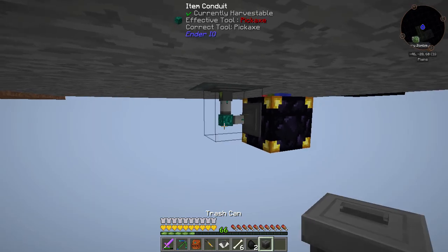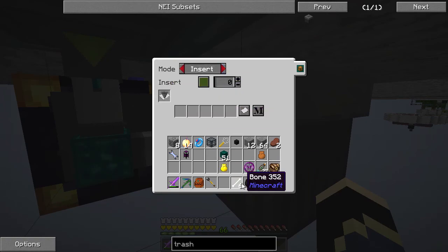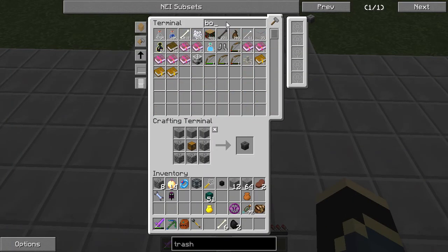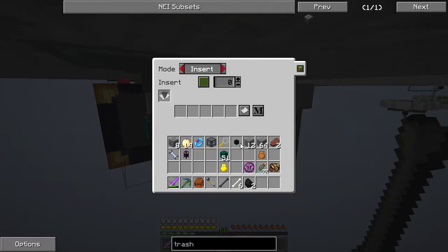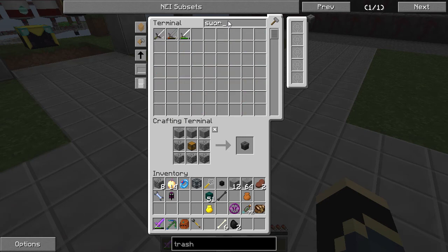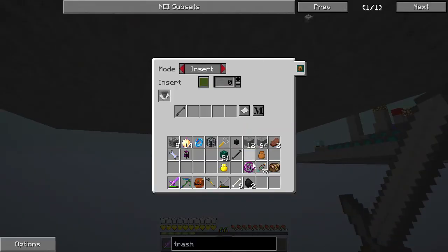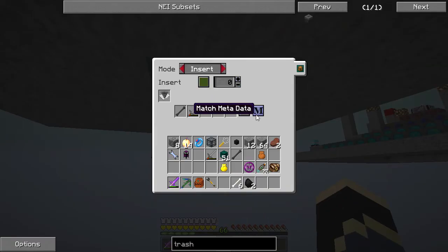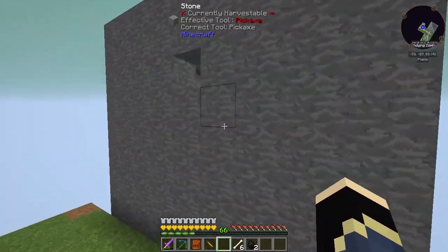So we put that there and tell it to insert. Actually, we might as well keep it all — the only thing I don't want is necrotic bones. They drop that and we don't want it — we've got like 200 and don't need them. And the stone swords — they're the bane of my life. We're going to grab that, come over here, and set it to ignore metadata so it filters without considering damage.